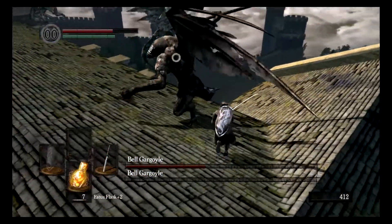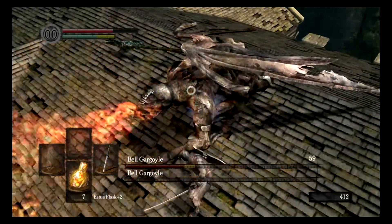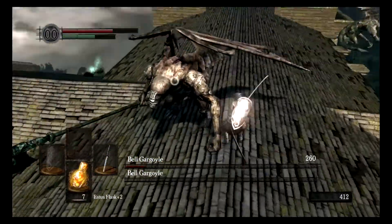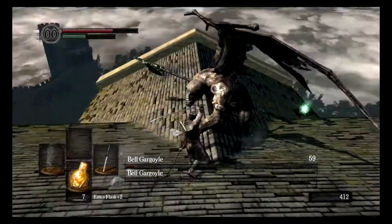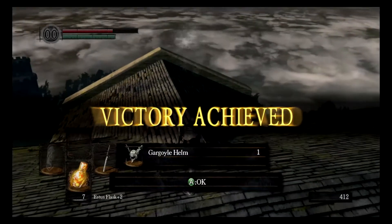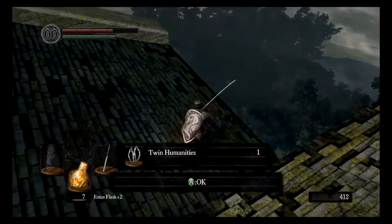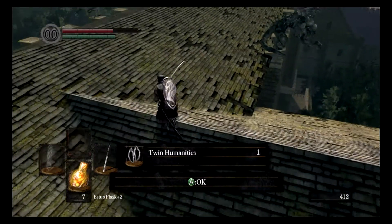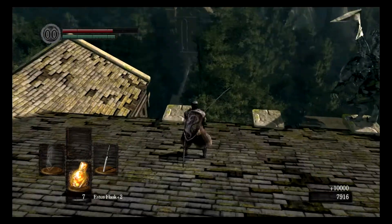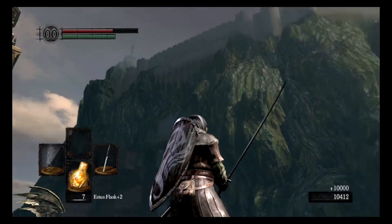The tables have turned, and now he's going to pay for all this fire-breathing immobilization. He is going to fall to my blade quite easily. He does drop the gargoyle helm — I believe they drop other things too: a gargoyle shield, they can drop their halberds, their shields. You actually see these guys again, not as a boss, but as a normal enemy later on in Anor Londo — beyond that wall. They make a comeback, but they will eventually fall.